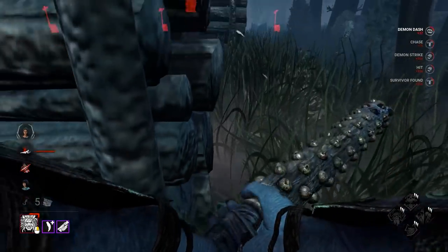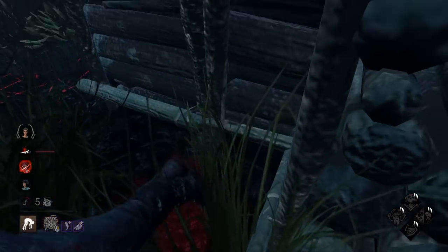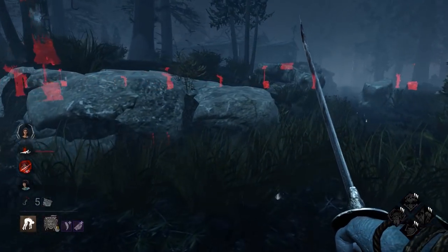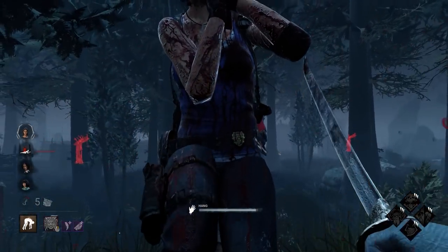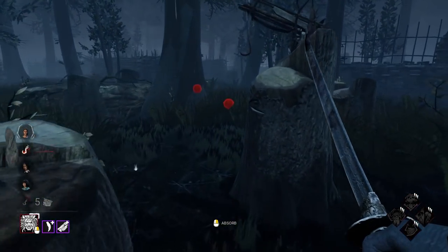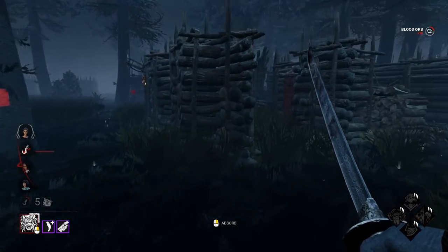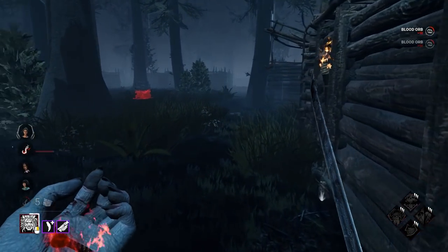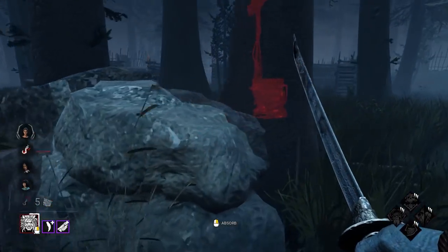That's what we call a little flick right there - flick of the wrist, we're feeling good. All right, that was nice. We are now perkless, which is probably where the game starts to go into the survivors' favor. You guys are trying to tell me I didn't get any value out of my Crowd Control? You hate to see it, it's a tragic day. This is also like my first game in about four days because of the Easter holiday, so I'm a little rusty admittedly.